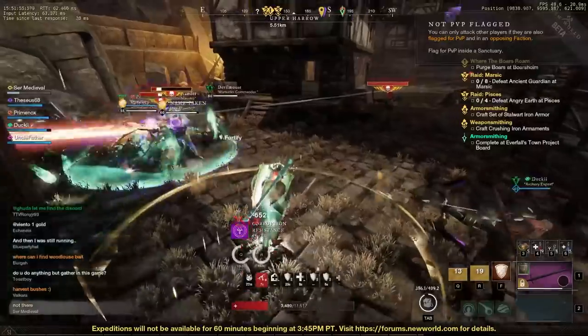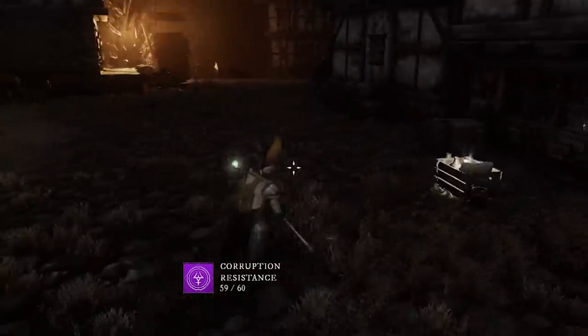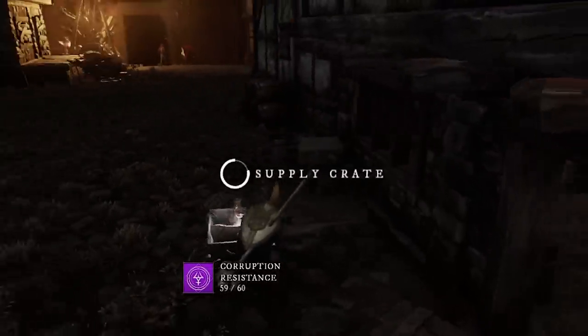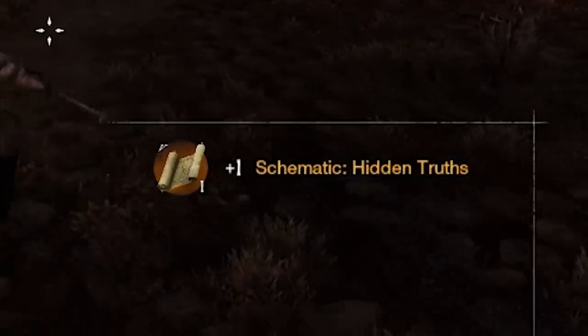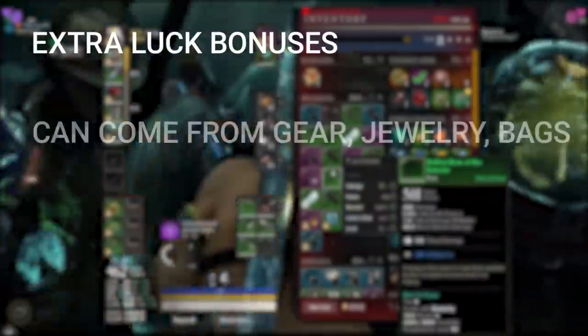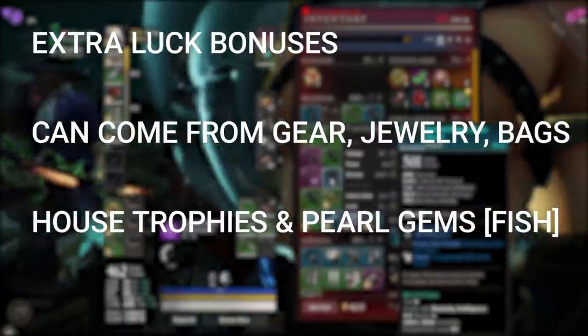Be sure to check every corner, every building especially, everything you can. This is where you can get a really good chest rotation, and Murt Guard has always been notoriously known as one of the best places to farm crafting and refining materials, even schematics. It may not give as much as it did before, but you can still get a lot of use out of this, and even gear if you get lucky. Be sure to bring some luck items here to help your chances.